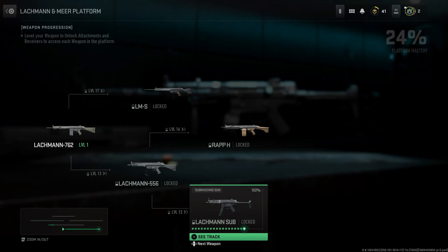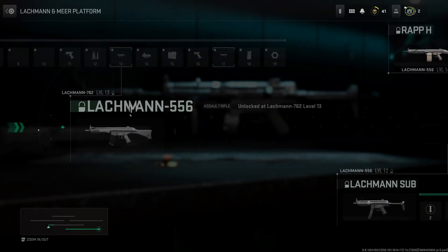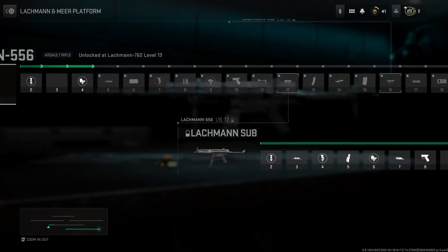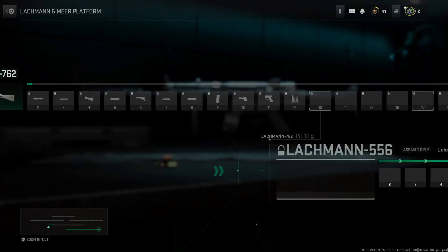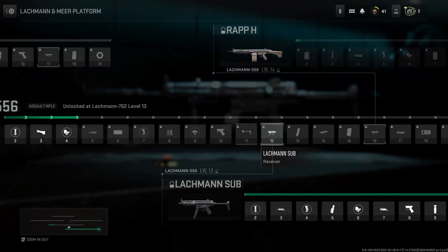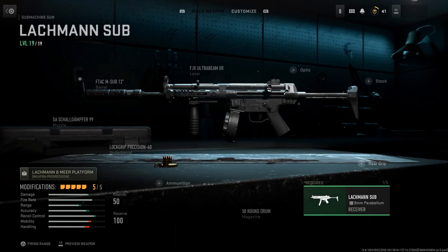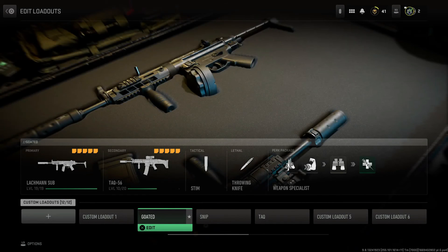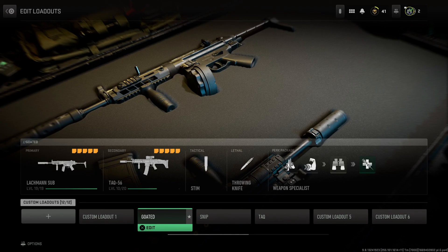My Lockman 762 is level one and I do have this gun. You can level up the Lockman 556 instead of leveling up the Lockman 762, and you will be able to unlock the Lockman Sub that way. If you've removed this gun from your loadout slot, that's the other way to do it — go level up the Lockman 556. You can buy that from the buy station, max it out, and you'll be able to get the Lockman Sub. Anyway, everyone, thank you for watching.